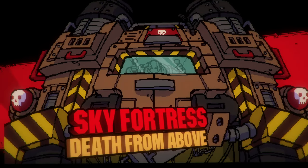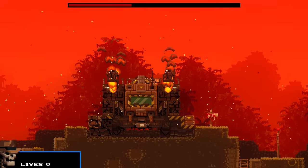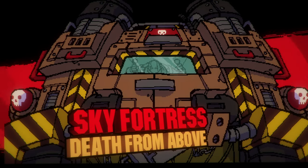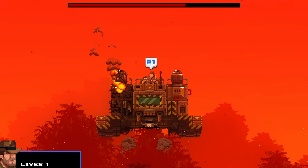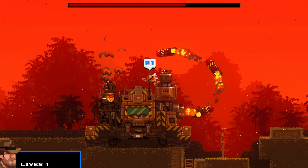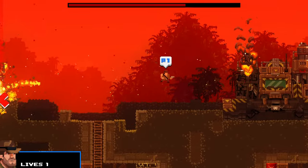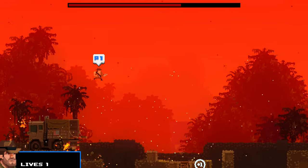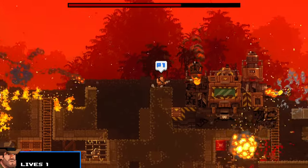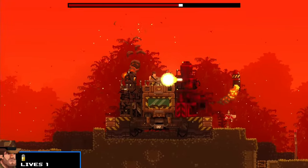I did this so many times — maybe 15 to 20 minutes — before giving up on PC and trying on Xbox. It took maybe 2 to 3 attempts on Xbox and it unlocked specifically when the sky fortress was flying in the air. I'm not sure if that factors in, but it unlocked when I threw someone off while the sky fortress was airborne. This is the actual unlock on my Xbox so you can see the sky fortress is in the air when I do this — this is possibly what is causing people issues.